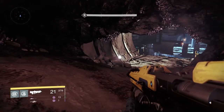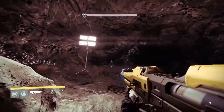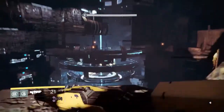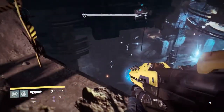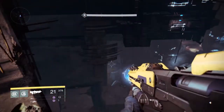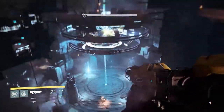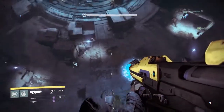Hey guys, Q here with another walk tip video for Destiny on the PlayStation 4. We're going through, we're about to fight the Nexus. The best way I do this — there are a couple of decent spots, but there's one really good spot I'm going to show you here. You can even use it before you even open the Nexus, as you can see 'Access Nexus' in there.